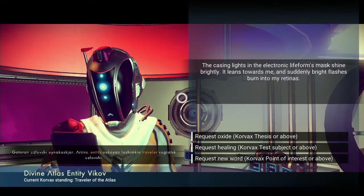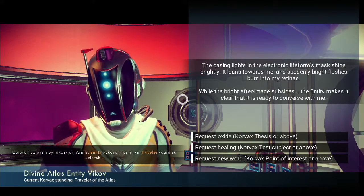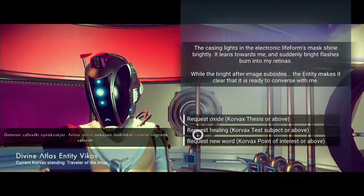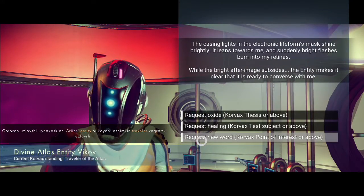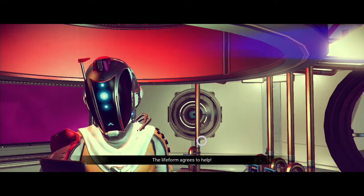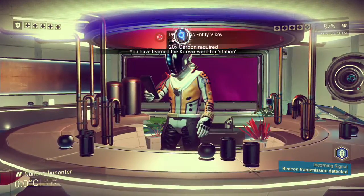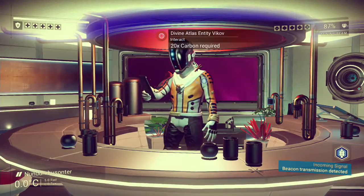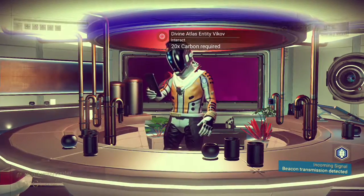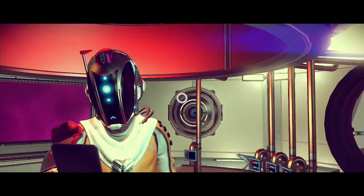I'll show you the best way to do this so you never run out of carbon. He gave me three options — 'Request New Word' — I'm going to click this to learn a new word. I've been doing this for about the past 30 minutes already and haven't run out of carbon.